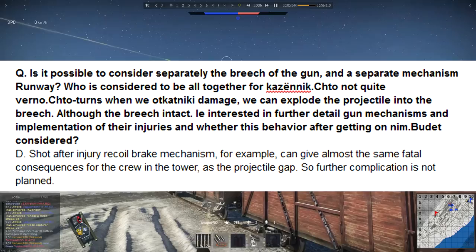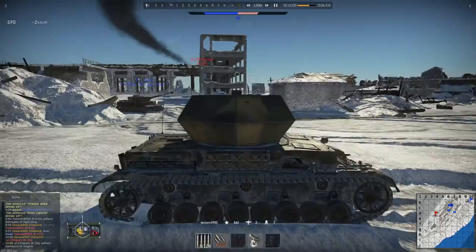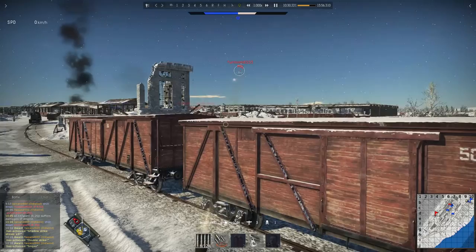The next question was about when the breech gets damaged, whether they're going to model each individual part of the breech and model damage differently. The reply was that despite whatever part of the breech is damaged, the damage to the crew is going to be rather the same, so having it even more complicated would be kind of redundant. The next question was about the BMD-1 or the BMP-1 and if they're gonna be added to the game. They replied with most likely, so those are some interesting vehicles to be added.